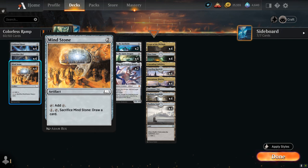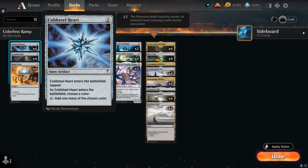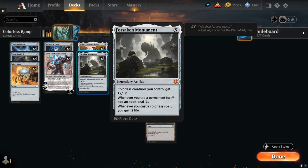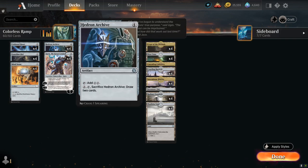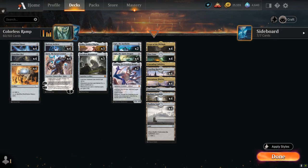Mind Stone is the best of the bunch — we can tap it right away and also sacrifice it to draw a card in the late game once we have all the mana we need. Guardian Idol comes into play tapped and can turn into a 2/2 golem artifact creature until end of turn, giving us a little pressure and being very good at pressuring opposing planeswalkers. Cold Steelheart is definitely the weakest, as it enters tapped and makes colored mana rather than colorless, so it doesn't synergize with our Forsaken Monument. But we just need the consistency of having these two-mana artifacts in our opening hand, so we've got all twelve of them.